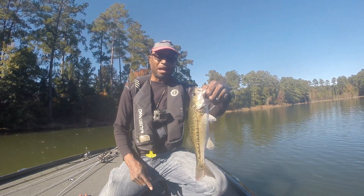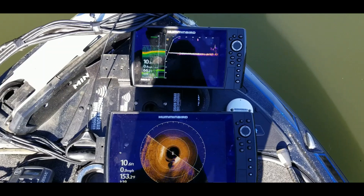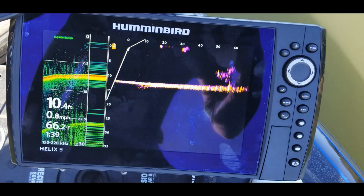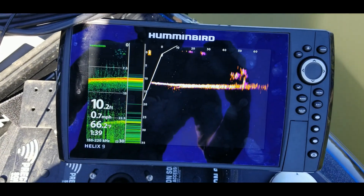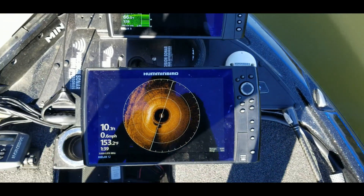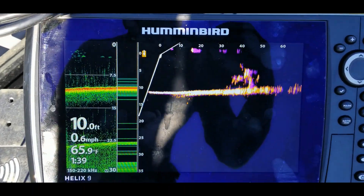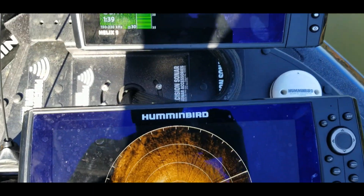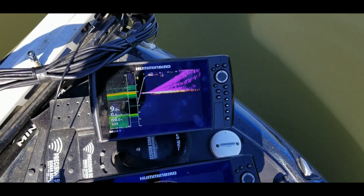Let me show you guys what I am looking at on the 360 and the Mega Live. Basically I'm running down the bank shallow right now with a crankbait. You can see me coming up on that structure — that's basically a laydown. I can look up here on the Mega 360 and you'll be able to see that start coming into view. I may be able to tweak this and get that image a little bit better, but since I have the 360, I'm not really worried about that. That's what I just caught those fish out of.